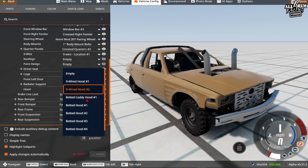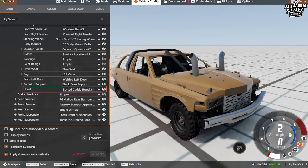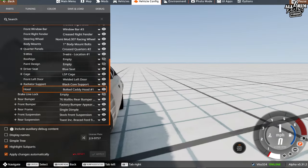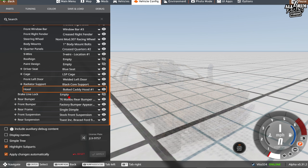For hood options, we have nine-wire, bolted, and the Caddy hood. The Caddy hood was made popular — I believe Team Derby Sharks at Bachelor Cash were among the first to use it. Dalen Brown had one on his car at Gold Rush. To be quite honest, it just looks badass on Vics. We're going to put the Caddy hood on.